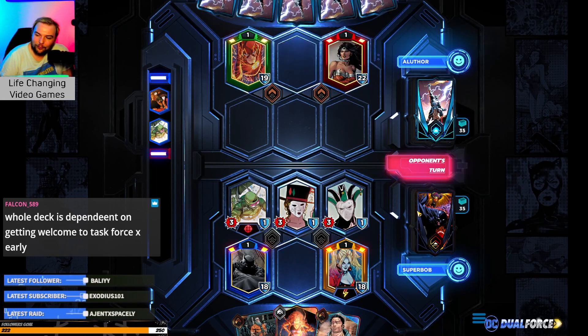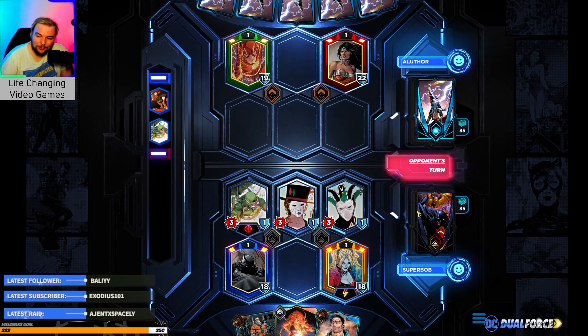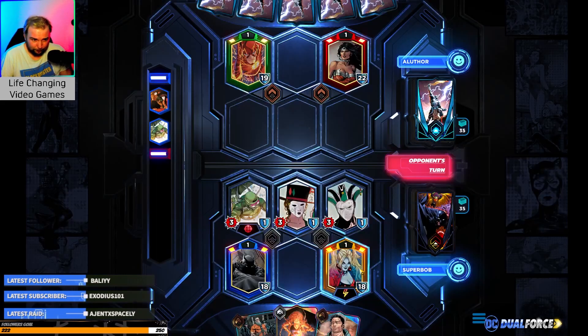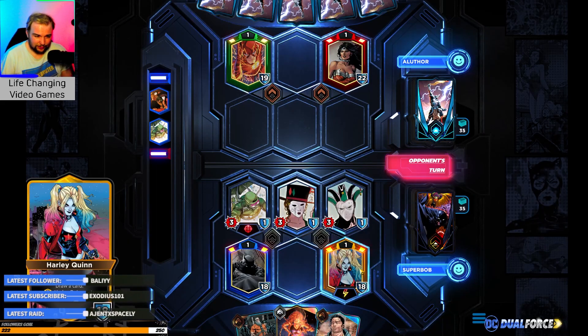Maybe tactics with Anarchy then? This whole deck is dependent on getting Welcome to Task Force X early — it sucks when you get it at the end, but if you get it early it feels so good. You can use Cranial Explosion to pump everybody up, and if you're playing Anarchy with it you also have Embrace Madness. Harley is the card you want with Suicide Squad — just burn through cards as quickly as possible.